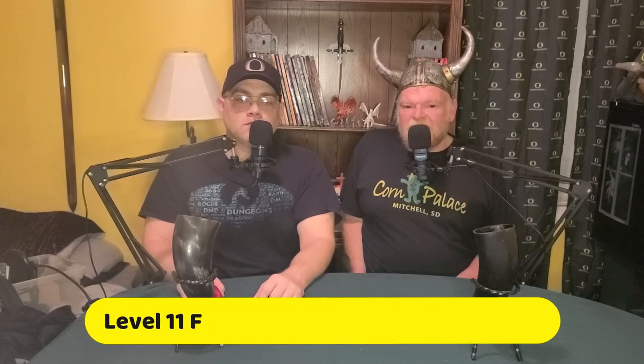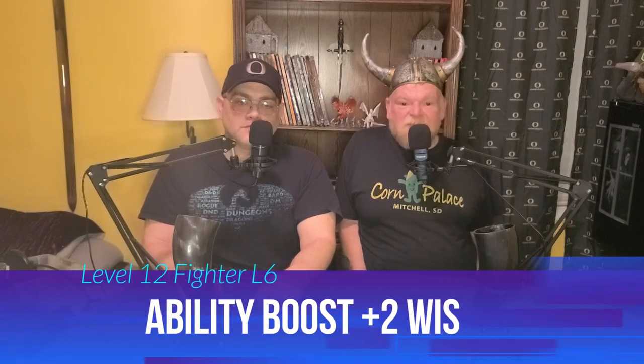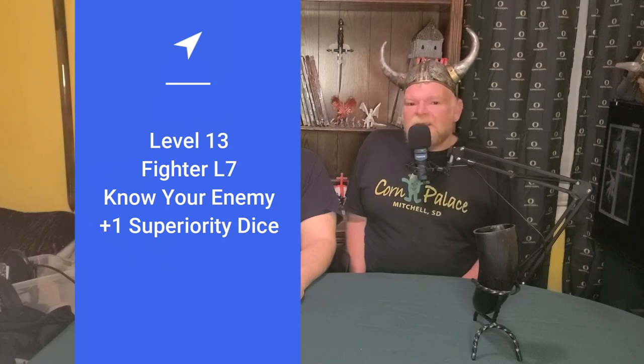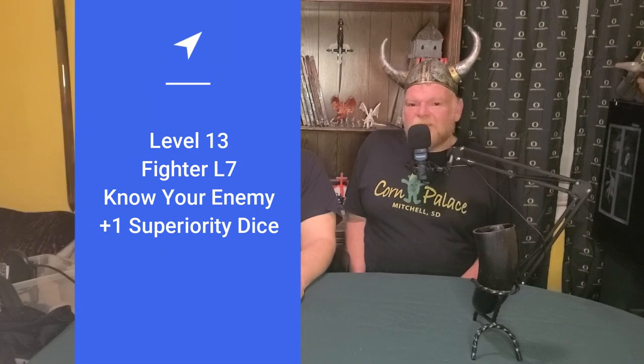At 11th level, we take 5th level fighter, which would normally give us Extra Attack but we already have it from monk, so we don't get much from this level except hit points. At 12th level, we take 6th level fighter, getting another ability booster — we want to get our wisdom up to 16 for better armor class, perception, and more effective stunning strikes. At 13th level, 7th level fighter gives us Know Your Enemy, allowing us to study an enemy for one minute to learn information about them — useful in the right campaign, but in a dungeon crawl you'll probably never use it. We also gain a 5th superiority die.